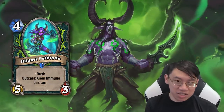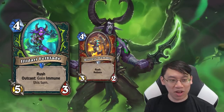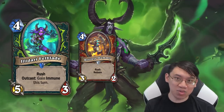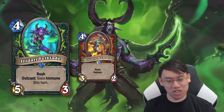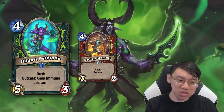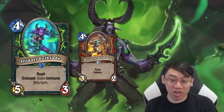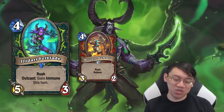Illidari Felblade — did you think Restless Mummy was good? Well, this is a 4 mana 5/3 with Rush instead of a 4 mana 3/2 with Rush. Unlike the Restless Mummy you're not going to deal 6 damage immediately — you only get to deal 5 damage, and you don't get to deal with 2 different things. But what you do get is a 4 mana 5/3 that basically has Battlecry: deal 5 damage. That's insane. 5 damage to a minion. That is really insane.